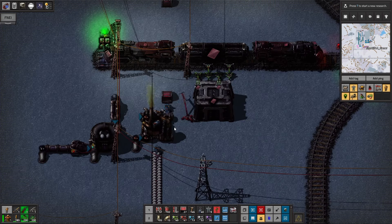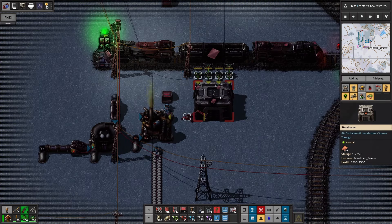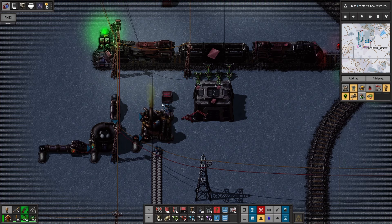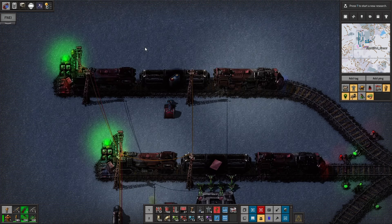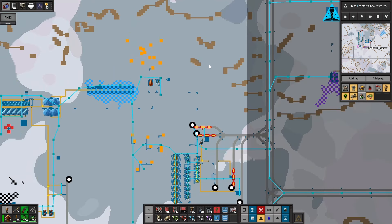Iron here, sulfuric acid here, copper, long-arm, boom, done. Then I just belt it right onto the train. And that one is set to hold only one little stack — so it's one stack at a time, 200. So that's that.